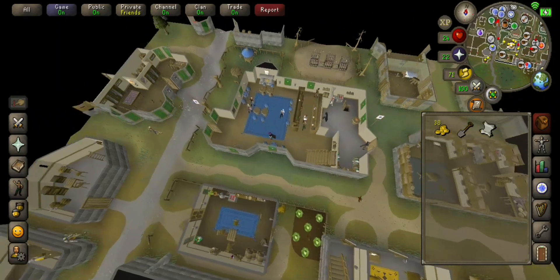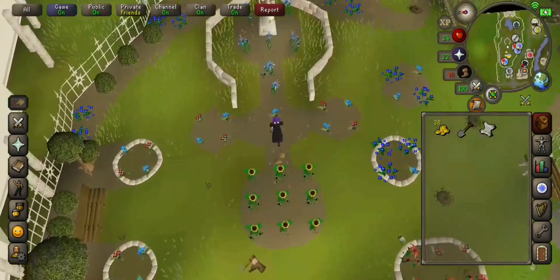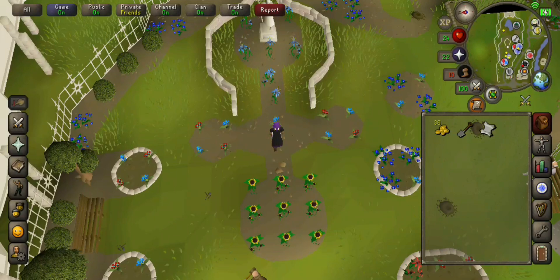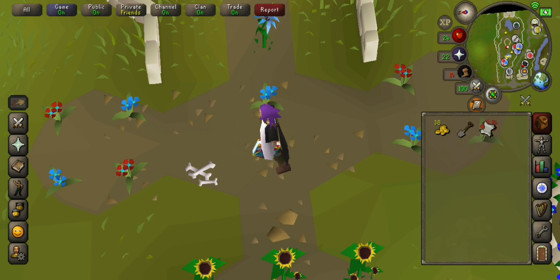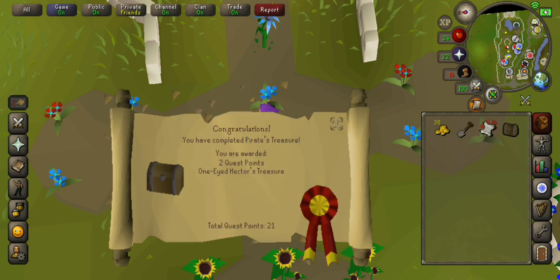Now we're going to want to run to Falador. Come to this spot in Falador Park and dig. Take out the gardener, then dig again. Congratulations, you have completed Pirate's Treasure. You are awarded two quest points and one of Hector's treasure.